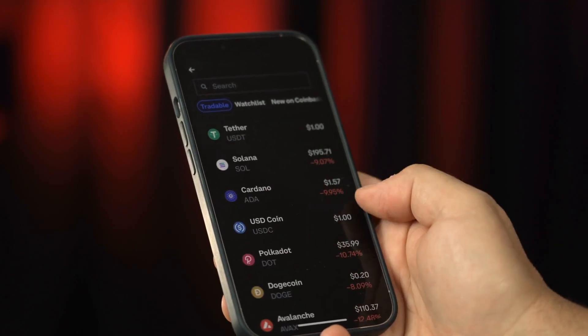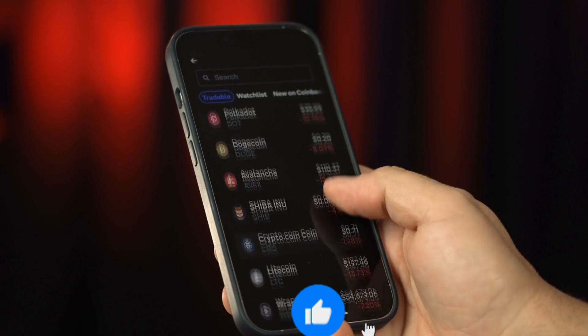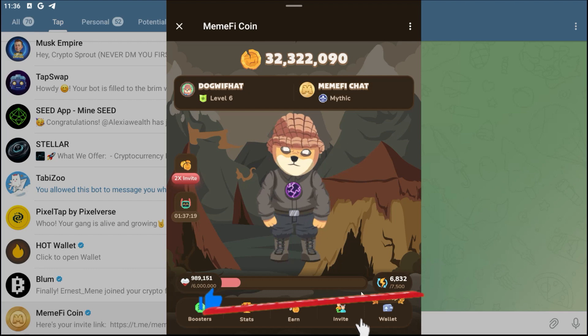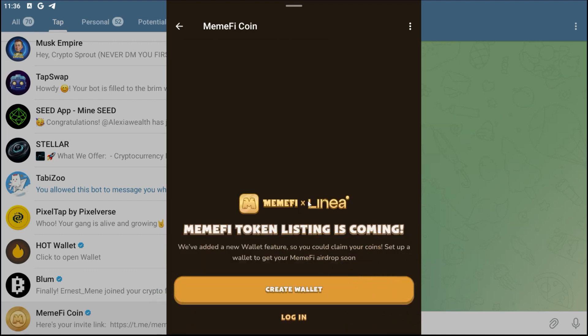Hello guys, welcome back to the channel. If you are farming Meme Five, there is an urgent task you need to do. They've recently added a wallet to their app, so all you need to do is go and create a new wallet.